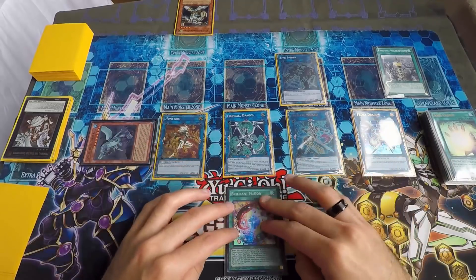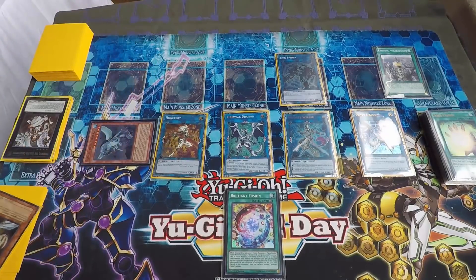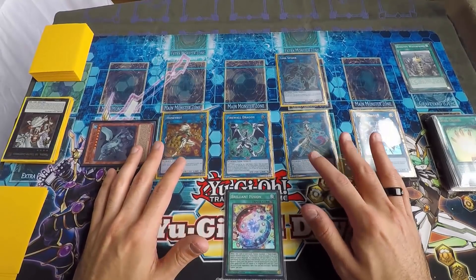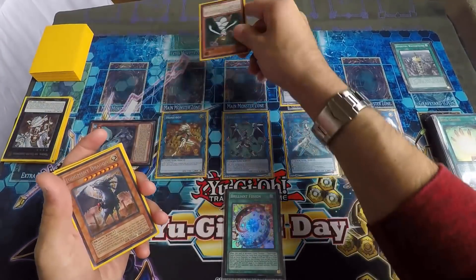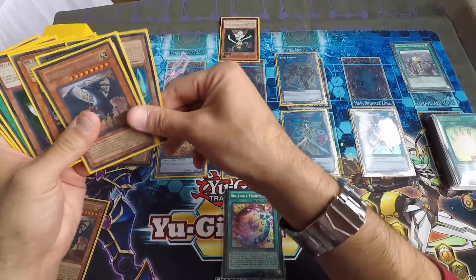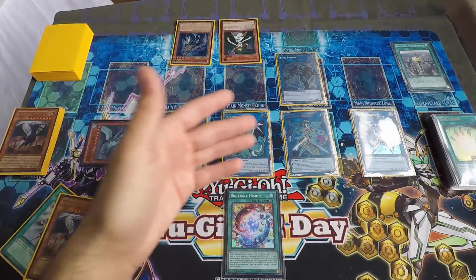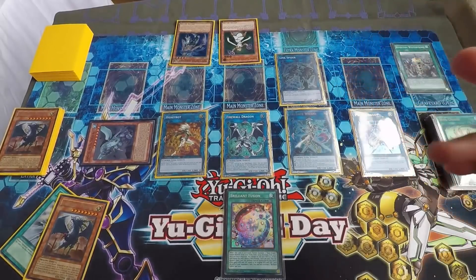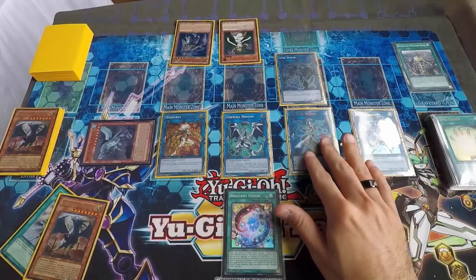That's what I ended up doing on the first turn. Trigate Wizard's effect — banish the Wolf. I used Soul Charge so I can't attack, but I have full control. He drew, and we already knew he had Lumina in hand. If he summoned Lumina and pitched a monster to get Raiden back, it's still not a threat because I have Trigate to negate and banish, and Gamma Seal with Waterfront to negate and banish twice — five counters, giving two negations total.